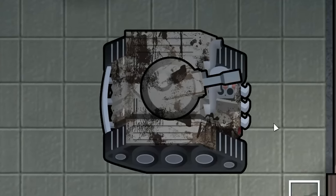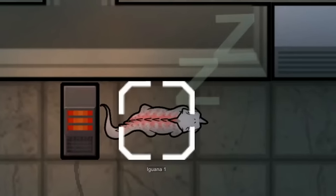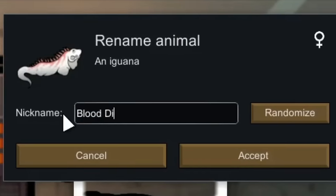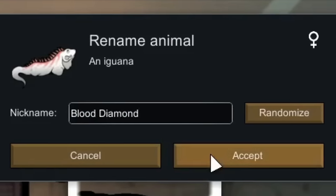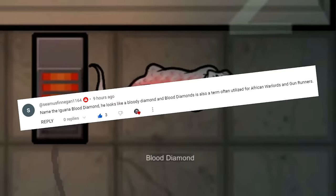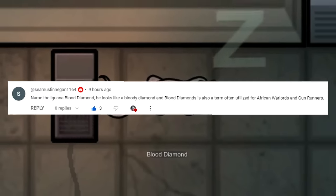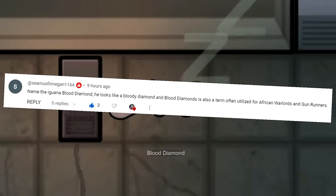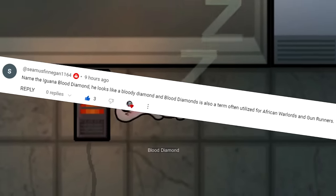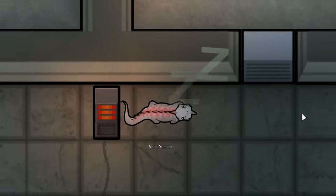Last episode, I also asked you guys for some names for our new iguana, and there were a lot of really wonderful names, but I ended up going with Blood Diamond, as it seemed very fitting for the color of the iguana. This was said by our good friend Seamus Finnegan1164, who came up with the name Blood Diamond — so thank you ever so much for the name, Seamus. I very much like it, and I want to say a big thank you to everyone who left a comment. I saw a lot of wonderful names — unfortunately, though, we can only choose one.